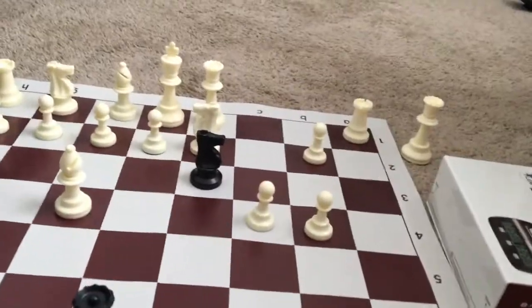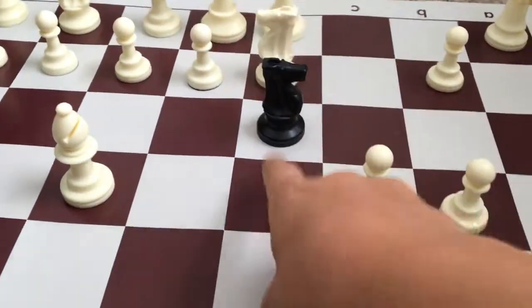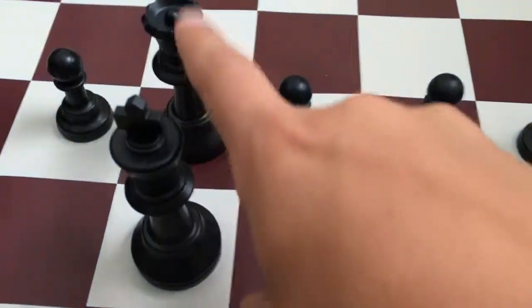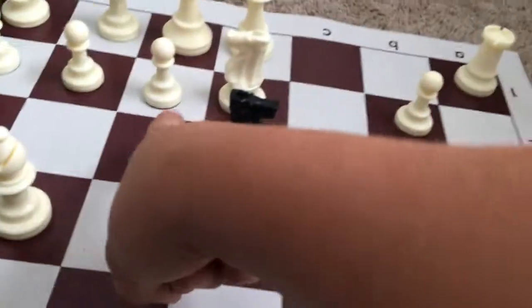The reason this is checkmate is because the pawn cannot attack the knight. The queen is here to pin that pawn, because the E5 square can't escape due to the bishop.